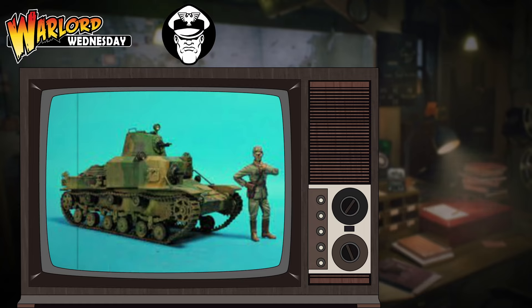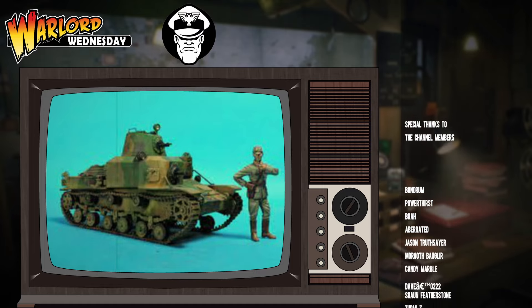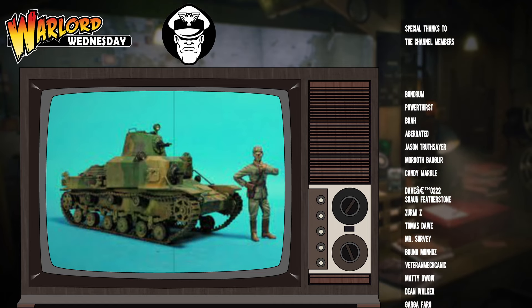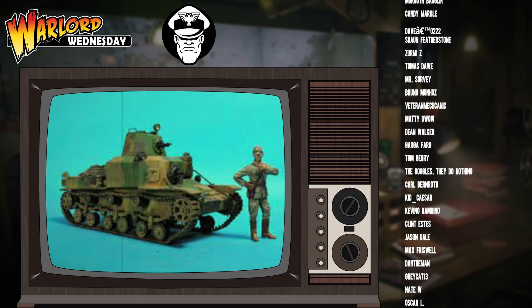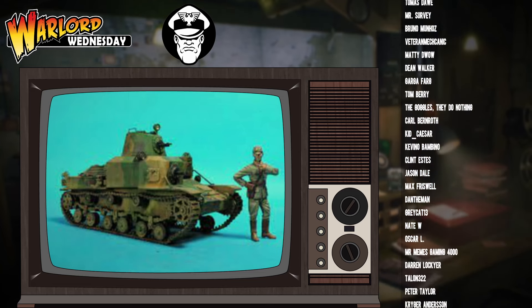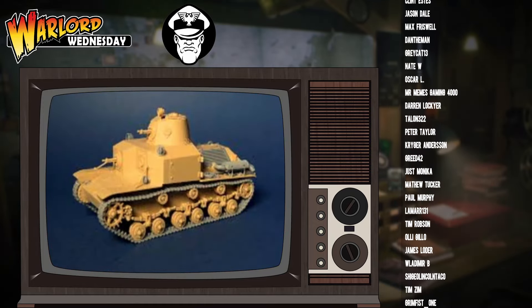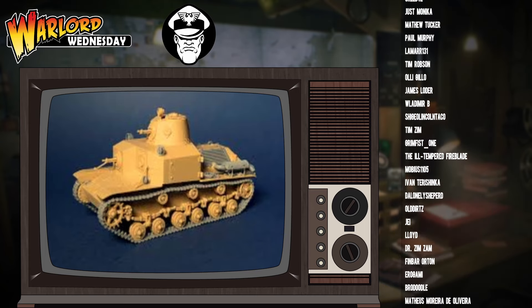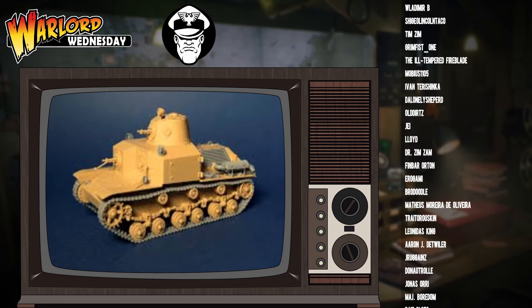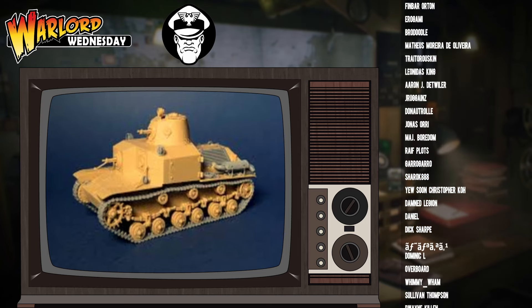This is a light vehicle, so if someone does try and shoot it they're more than likely going to be able to penetrate your armour. You won't feel the other veteran benefit of ignoring pins that can't hurt you. But at Leadership 10, this thing doesn't need to be babysat by an officer — it can just poodle around on a flank independently. Whereas if you take it as regular, the moment it gets hit by something even as simple as an anti-tank rifle, which may not damage it but will definitely put a pin on it, then it goes down to Leadership 8. That is no sure thing to get an order test off.